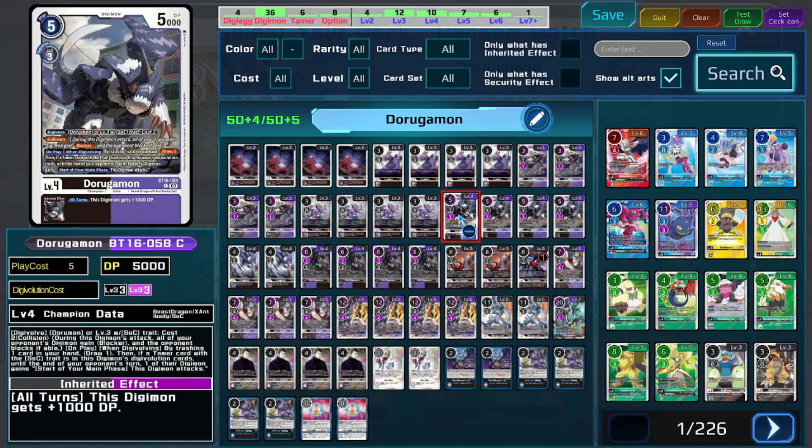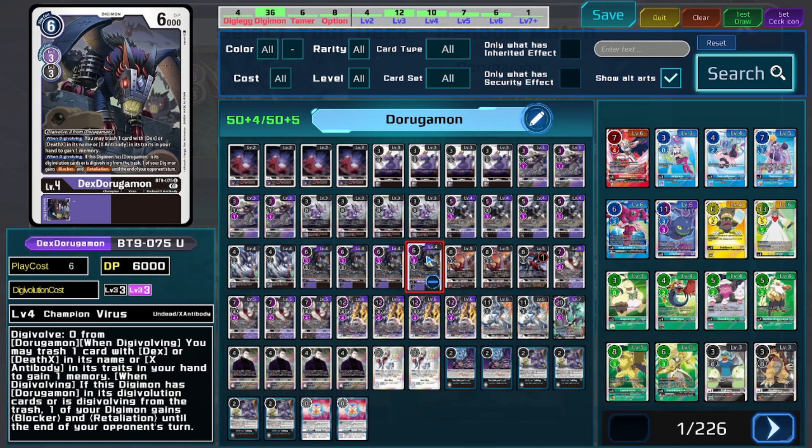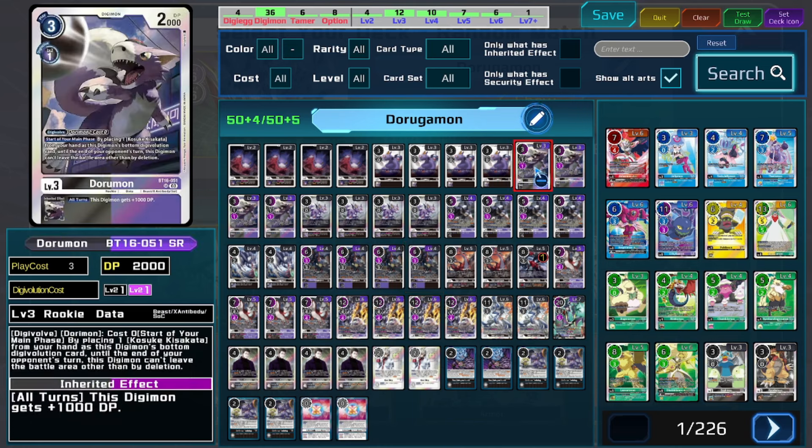We do have ways to spawn extra blockers and make blockers alternatively with the BT-9 Dex stuff, which is really nice for having those extra lines of play for added resilience. On top of that, we do have a rookie that's going to help set up our Tamer to enable all of our plays.